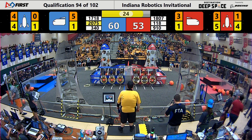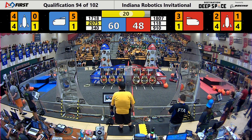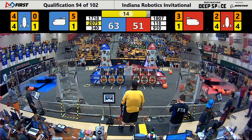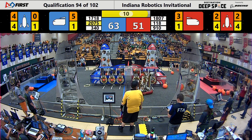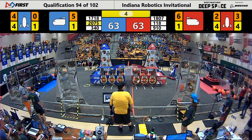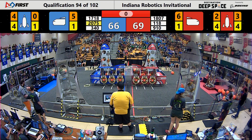25 seconds remaining in this match. These teams need to figure out what they're going to do during the end game. Looks like Enigma Robotics has a wheel loose from their intake. Over on the blue side of the field, 2075 is lifting up — they have a level three climb for the blue alliance. 1807 has one for red. Five seconds left. Both teams coming over to park on the platform.